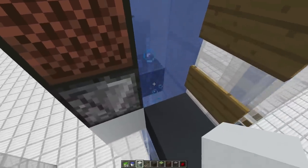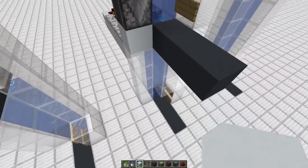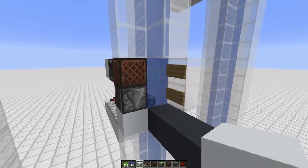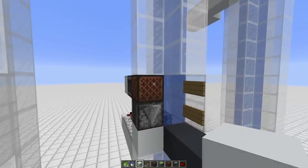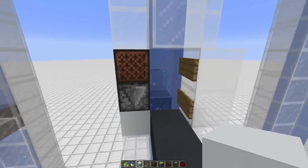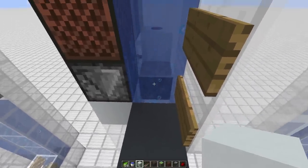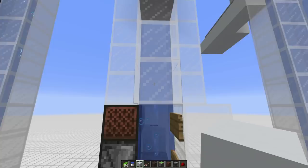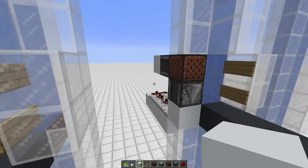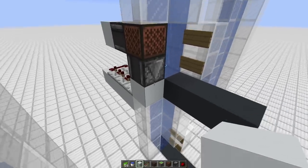So let me explain how our floor selector works. We've replaced this water source with flowing water, so coming up from the bottom of the elevator you'll easily be able to get out at this floor. If you want to continue up, all you do is tap the note block, which extends soul sand into where the flowing water is, creating another bubble column that shoots you up to the next floor. You just repeat this for every floor in your contraption.